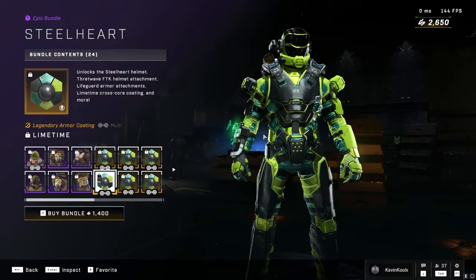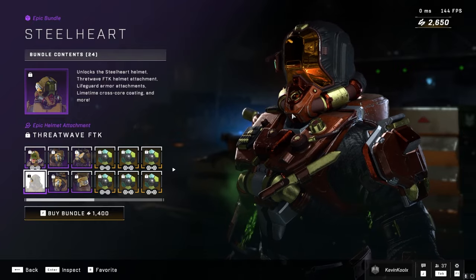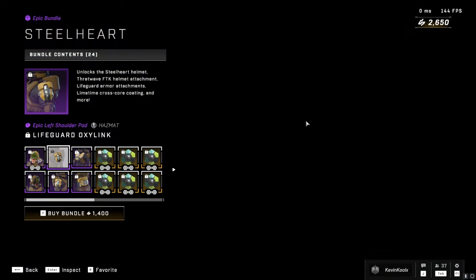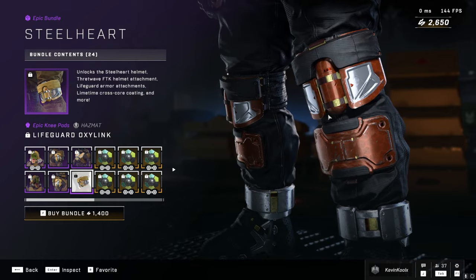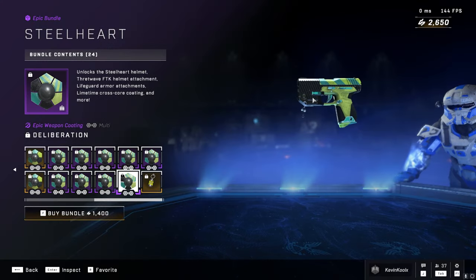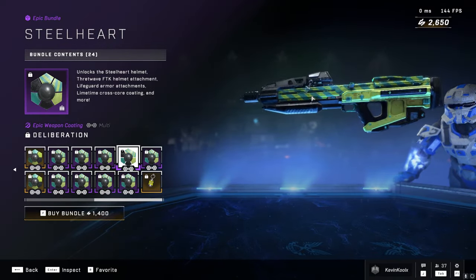For some of these cores it actually does look kind of nice — I'm really digging this one. They also have the steel heart helmet, which is definitely unique. You get some shoulder pads, another chest piece which looks kind of nice, and some knee pads as well. You get a little floody weapon charm, and also another steel heart coating which is kind of the same color scheme but with some stripes on it.